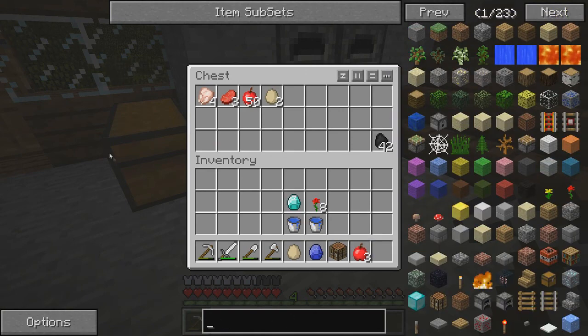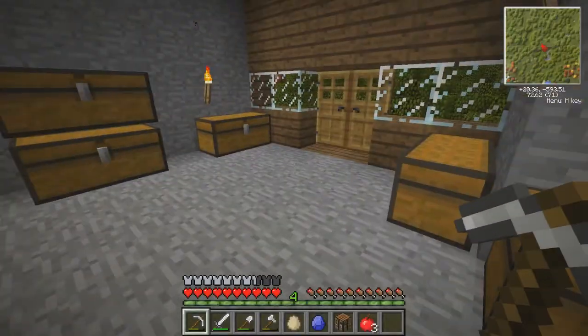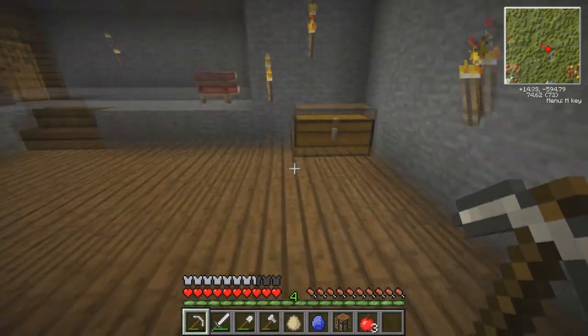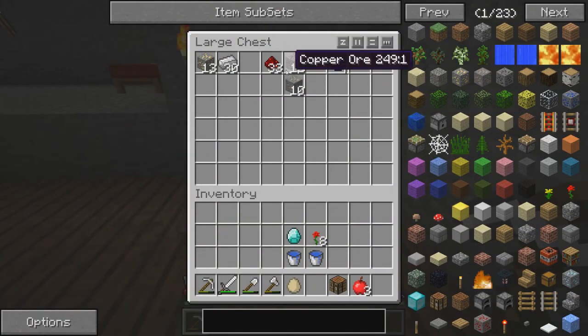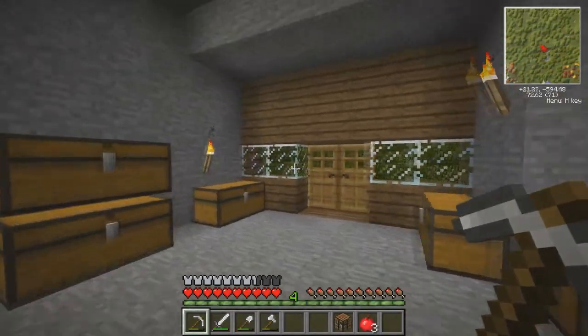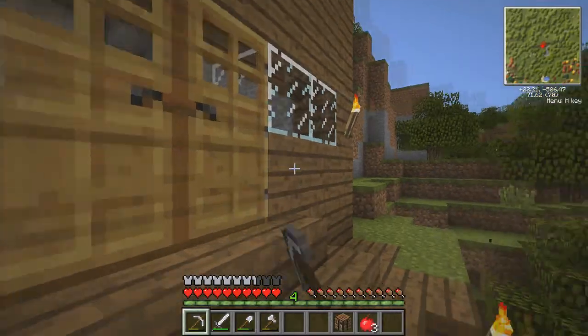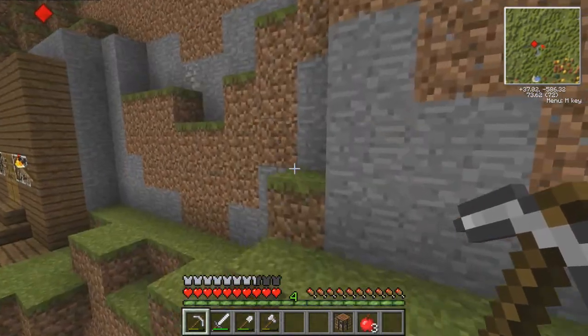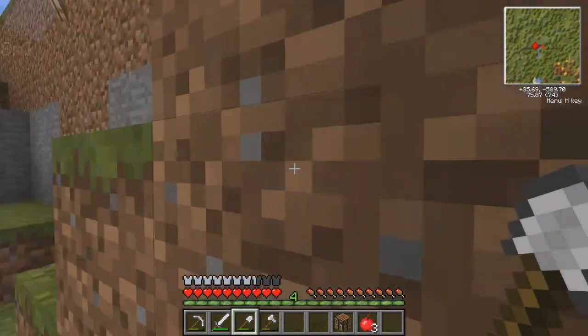I've just made myself some buckets. As you can probably see in my inventory, I've found a diamond. Usually around lava you'll find a few in a patch, but I've only found one single diamond. I've been reading up on the mod - here's my ores. I haven't found masses, but enough to sort of start me off. I've been reading up on the mod pack a little bit and there's some really amazing stuff in here.